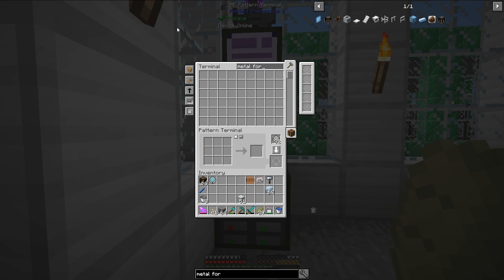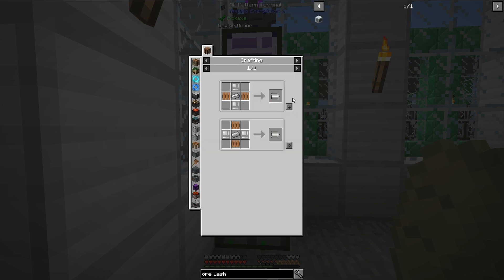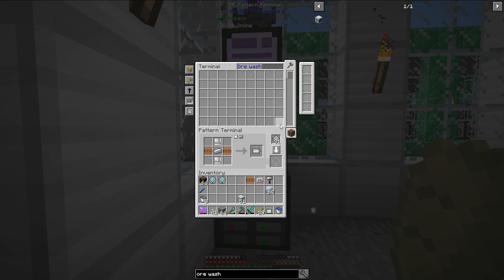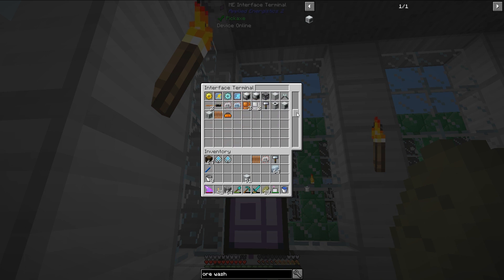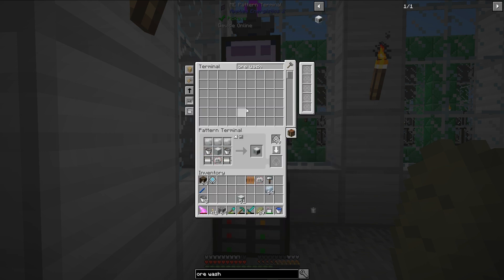And the ore washer – let's do ore washer now. I need these motors. I do have the 10 item casings; I knew I would need those. Now we can do that.